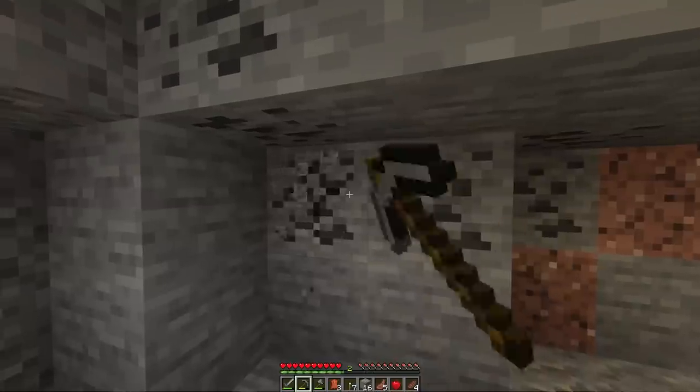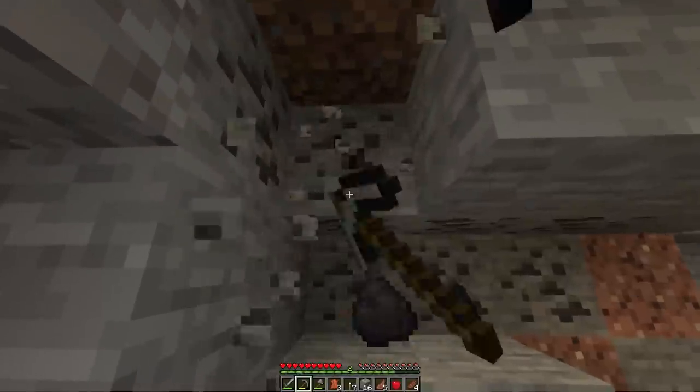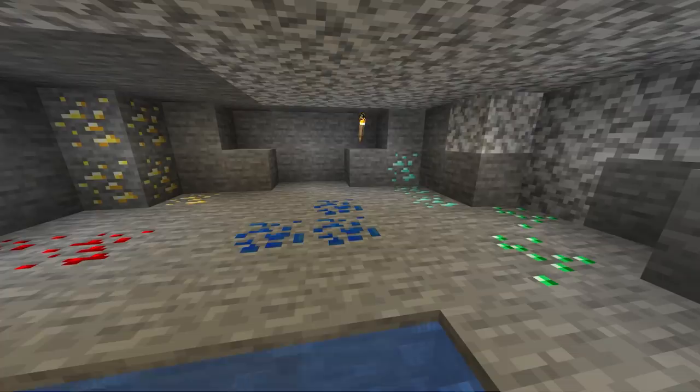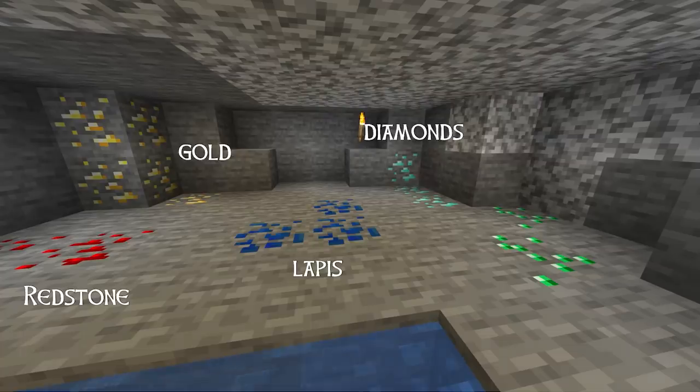It looks like this. While you're searching, you're also going to want to look for coal. Coal is a more efficient way to smelt or cook items in your furnace and it could also be used to craft things like torches. You can also find redstone, which is used later in the game to brew potions and create crazy automated machines, lapis lazuli, which is used for enchanting and decoration, and other ores like gold, diamonds, and emeralds.